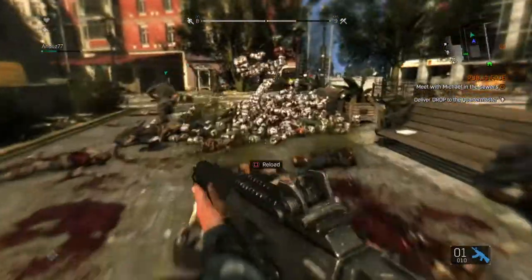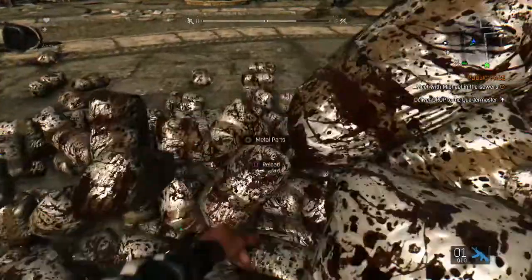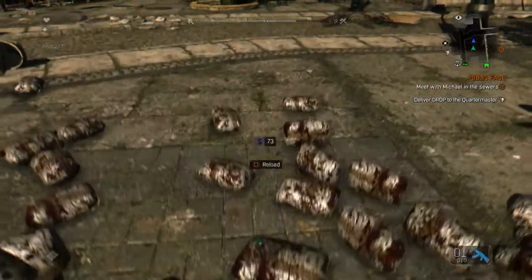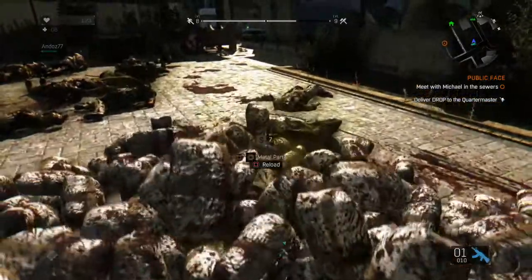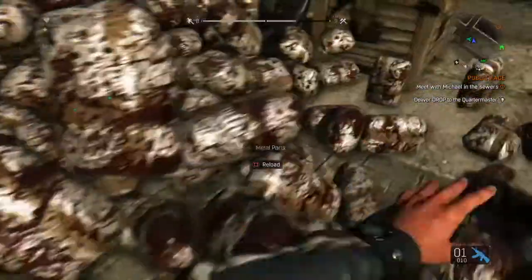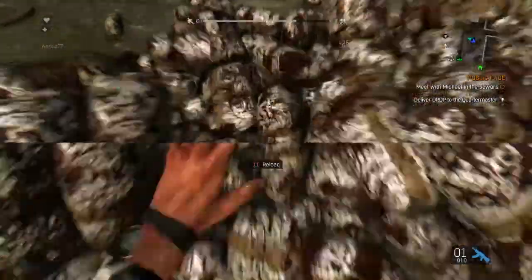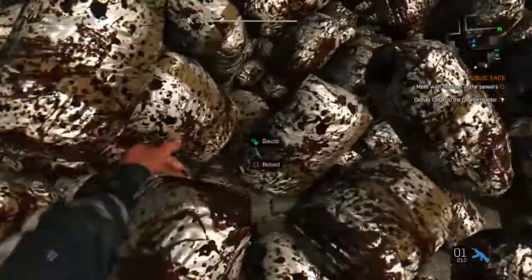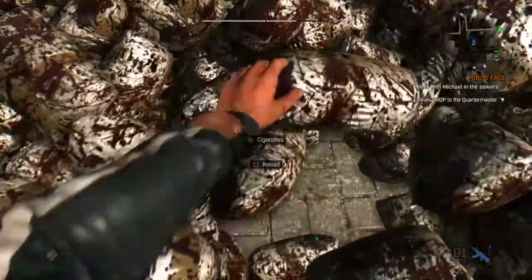As I started mauling zombies with a rifle, out of this sewer in the middle of the map came flying out thousands and thousands of pouches that I was actually able to pick up. The money started counting towards my actual monetary value. I was picking up cigarettes, metal parts, jewel boxes — you name it. Everything that I was picking up in this massive mountain of pouches was being added into my own inventory.